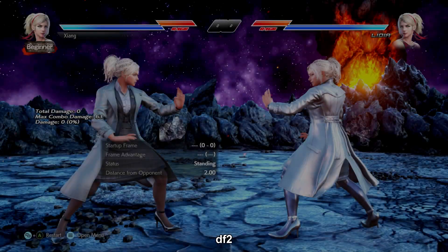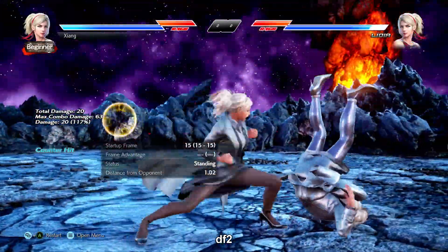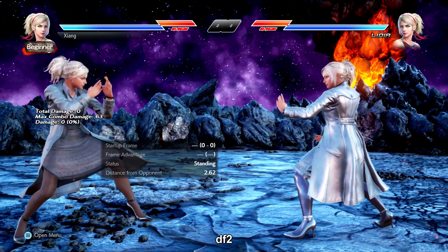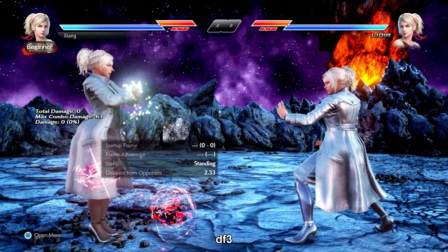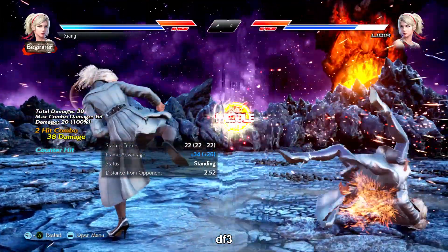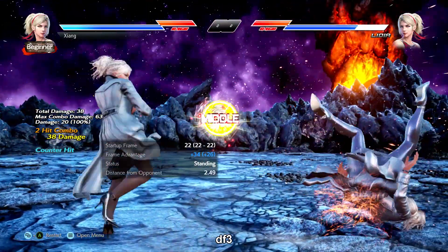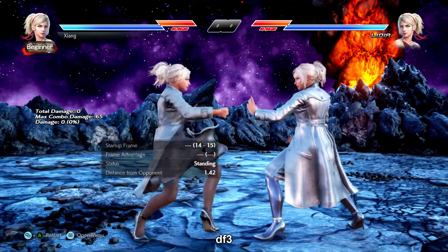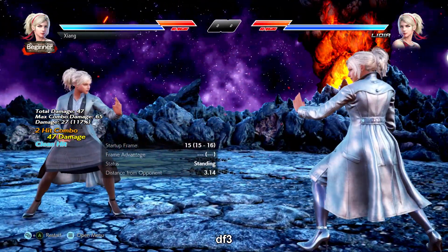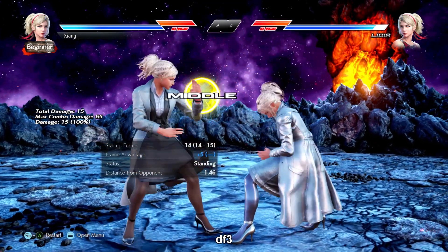df+2 is a safe i-15 mid. It automatically goes to CFT on hit and a counter hit knockdown for a free CFT 1. Good range as well — this is a primary tool that you will use often. df+3 is a safe i-14 mid knee. df+3-4 is your big threat here; it's mid-mid and a natural combo on counter hit. You get ff+1+2 if the 4 lands. Counter hit df+3-4 into ff+1+2 does a whopping 65 damage, and even just the 4 still does 47 damage — pretty solid reward for negative 12 on block. Really good as a counter hit tool, and df+3 is a decent enough poke as well.